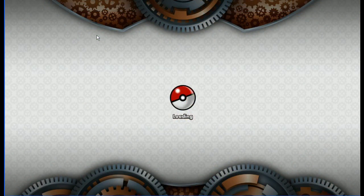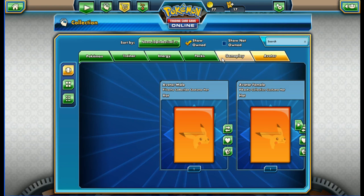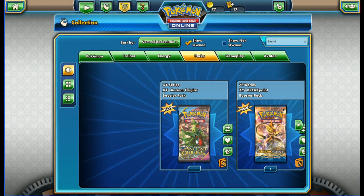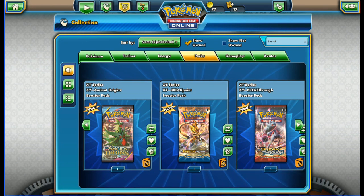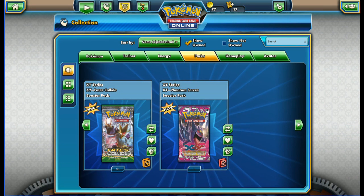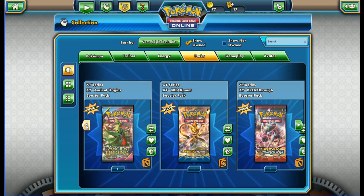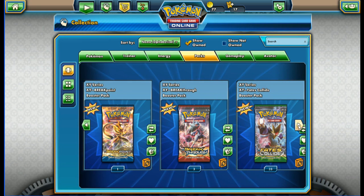Right, to the packs — Pikachu hats. Here we have one Ancient Origins pack, one Breakpoint pack, three Breakthrough packs, and 33 Fates Collide packs. This is a few-clip. Oh, and a Phantom Forces pack. The Fates Collide ones were collected from a booster box which is still yet to be released, so keep an eye out for that. Tomorrow's episode is going to be a Pikachu EX box from the Generations set. Really nice arts on these cards — we're going to split it into three parts this video.